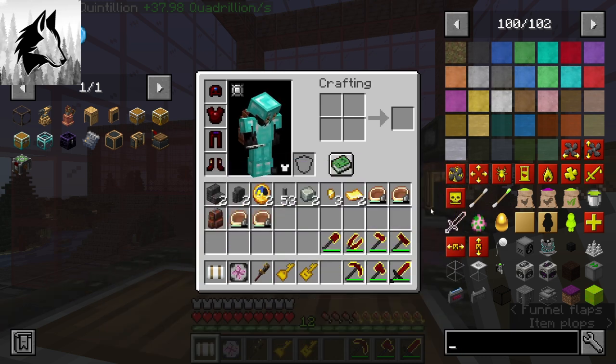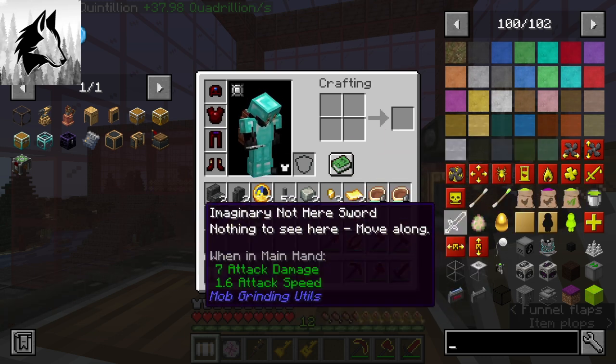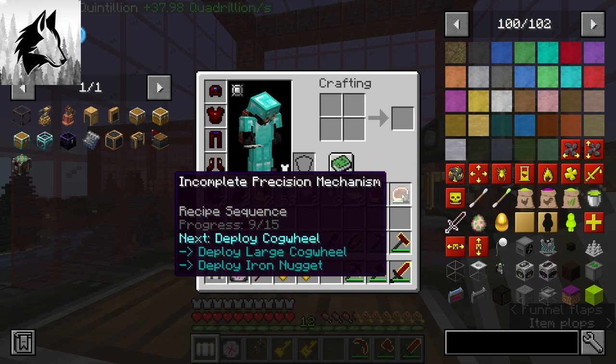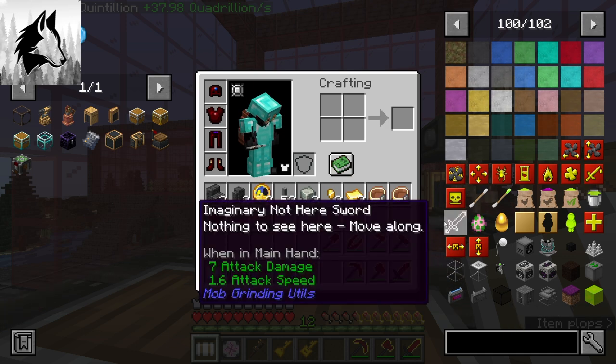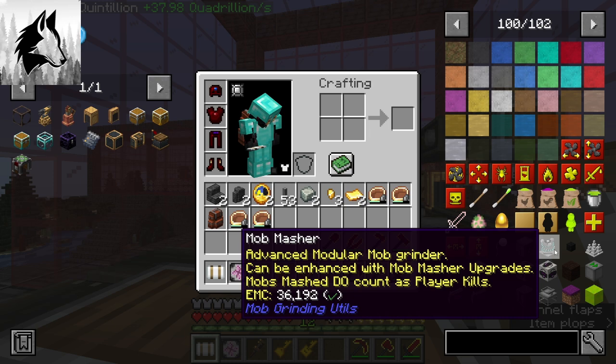Mob grinders — yes, we can actually make a little mob grinder, and whenever we get those spawners somewhere we can use stuff like the mob masher with upgrades on it.